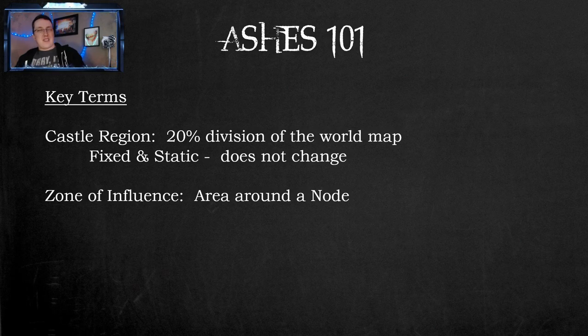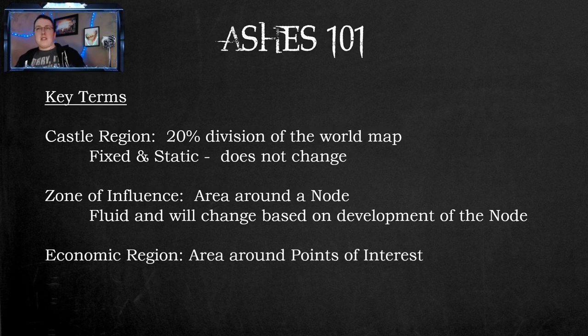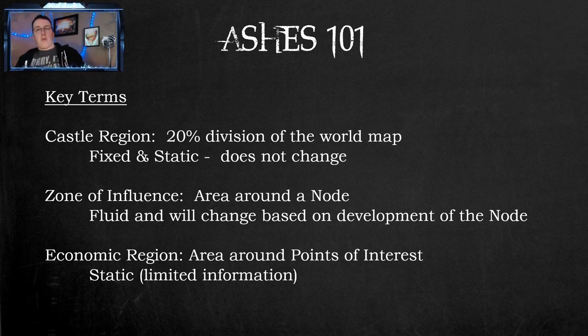We have zones of influence — these are the areas around a node. These are fluid and will change based on the development of the node, and they can overlap castle regions. We also have economic regions — these are the areas around a point of interest, and they are static. We have very limited information, so we don't know exactly how economic regions get laid out. We know they can be around a node, a dungeon, or a site on the map. We're waiting for more information about economic regions.